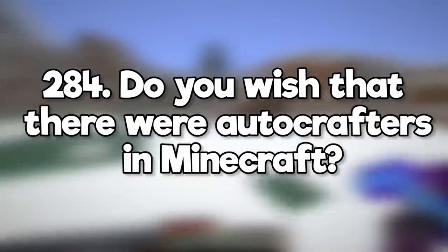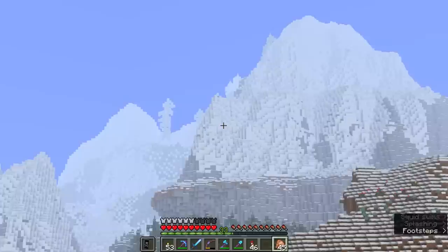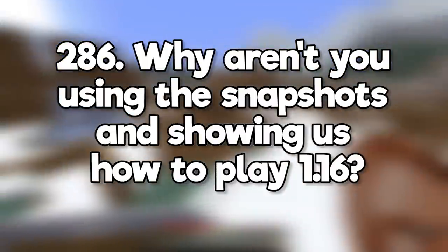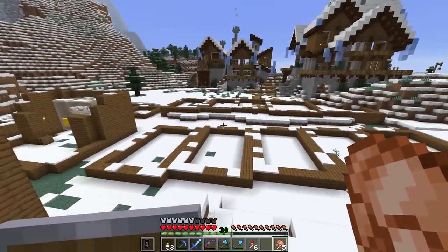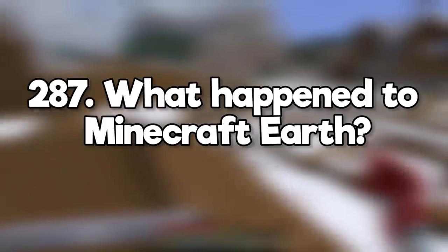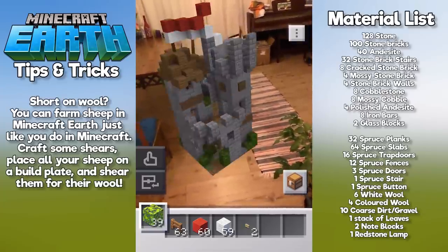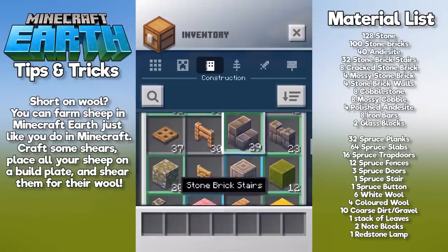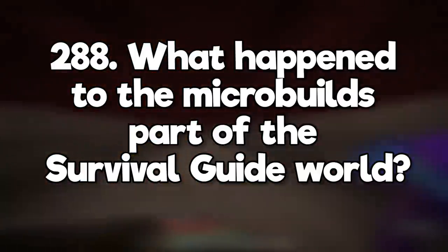Do you wish there were autocrafters in Minecraft? Not really — I'm okay with crafting being a necessary part of the grind. Thoughts on extreme hills biomes? They're alright. Why aren't you using the snapshots and showing us how to play 1.16? Features in development snapshots are unstable and change all the time — I don't want to make a tutorial about something that could change by the next release. What happened to Minecraft Earth? I still really like Minecraft Earth and they've made better ways for players to play at home. I just prefer playing it outside and I haven't been able to go outside much.